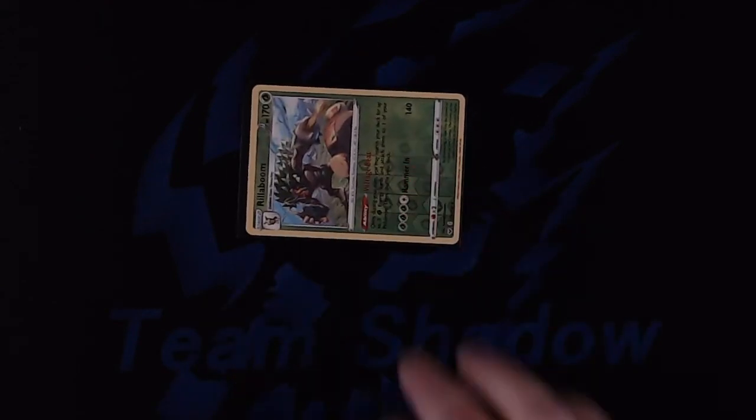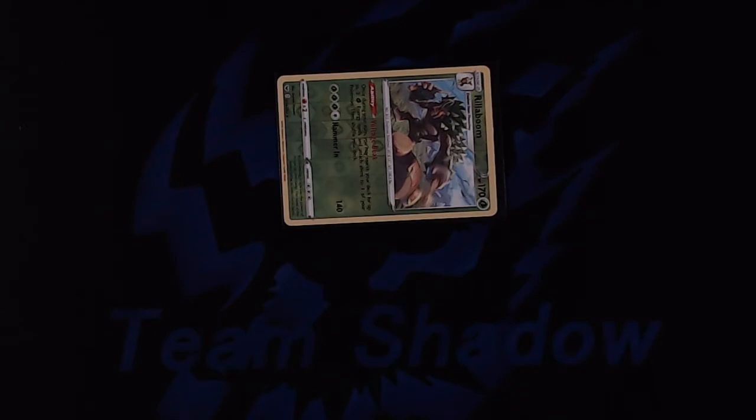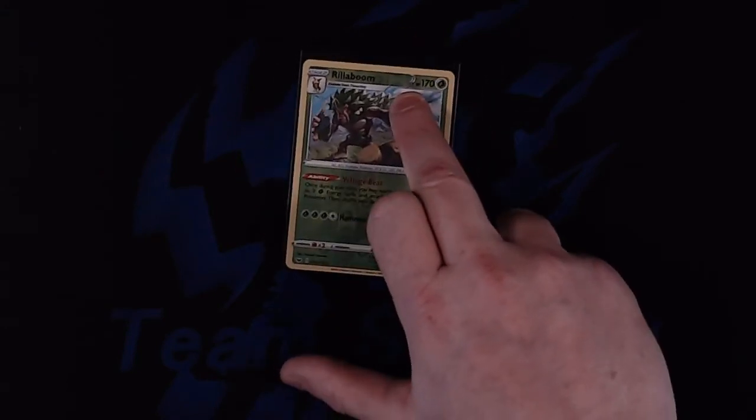The second status condition is paralyzed. When your Pokemon is paralyzed you rotate it 90 degrees to the right. Very similar to sleep, when your Pokemon is paralyzed it may not attack or retreat. During the cleanup step, if it's the end of your turn and your Pokemon is paralyzed then it's unparalyzed. However, if it was the end of your opponent's turn your Pokemon remains paralyzed until the end of your turn.